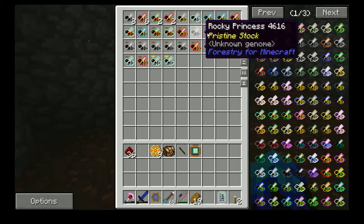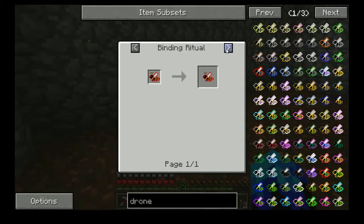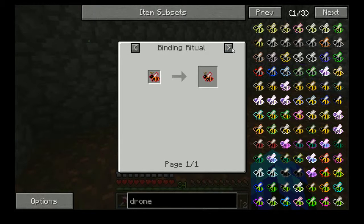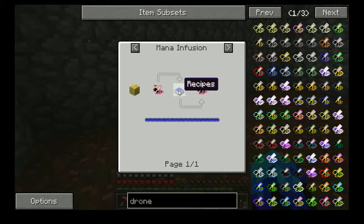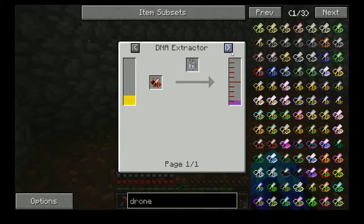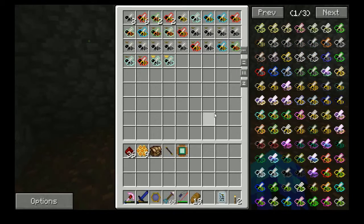Now we have a limited stock of princesses — you have to find hives to get them. As you can see, there is absolutely no way of actually getting it — you need a princess to start out with. What does the Muddy Princess do? It's just in a blood altar, a binding ritual. Does that grow from — no, that's pristine. I don't get this — why would you do this? It doesn't make any sense. And it doesn't even produce that much. This makes absolutely no sense.